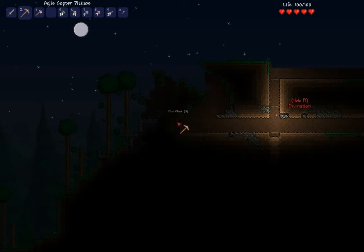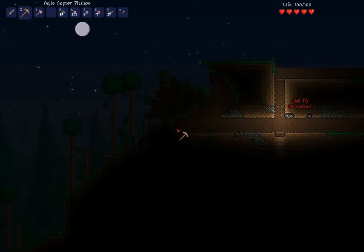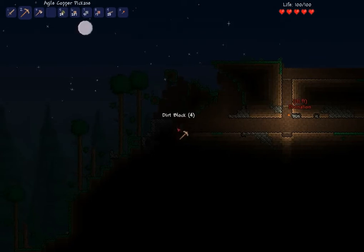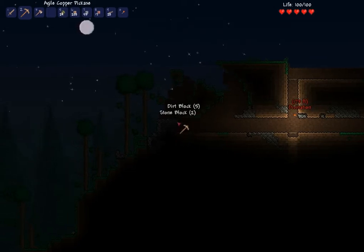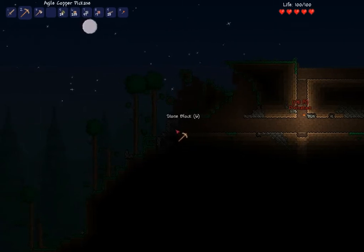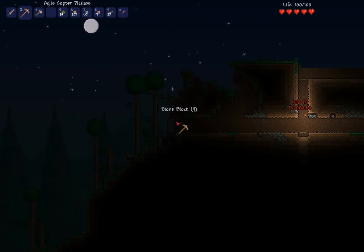I think the biggest problem we're going to have is making an anvil, because we haven't found any iron yet. I've got some iron — I mined it down at the bottom of the hill, but it's still not enough to make an anvil. Gotcha. So you must dig faster.